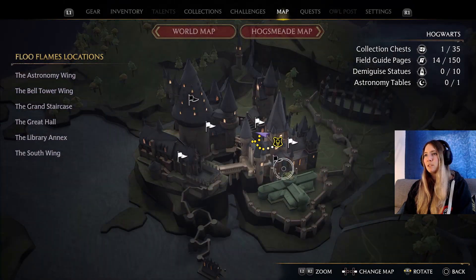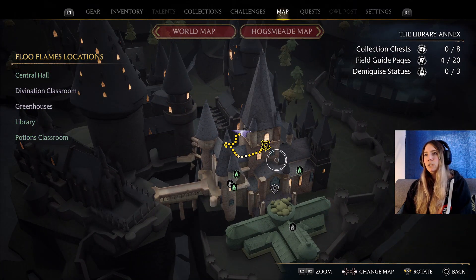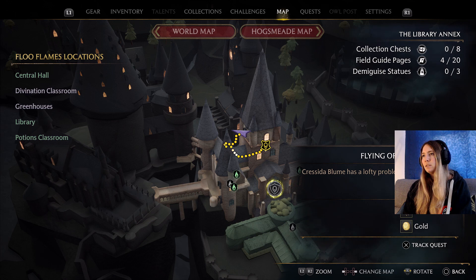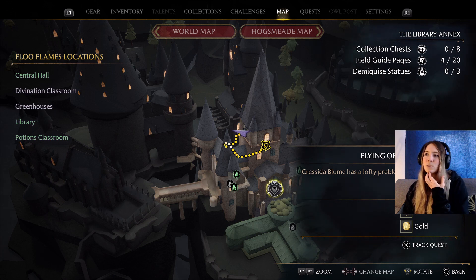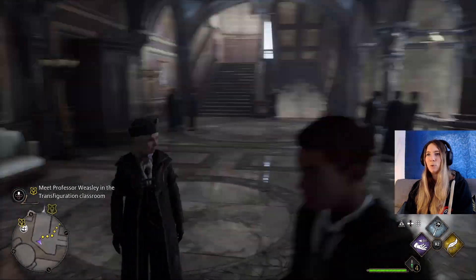I've got a couple of side quests I'm tempted to go and pick up. There's one over here — 'Flying off the shelves' — which I was tempted to get. But I'm tempted to go see the professor first, and then we'll go and get distracted and explore a bit.